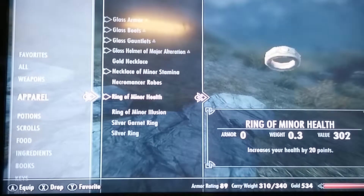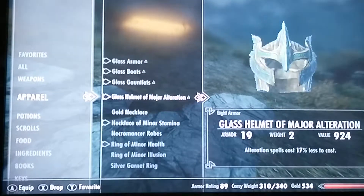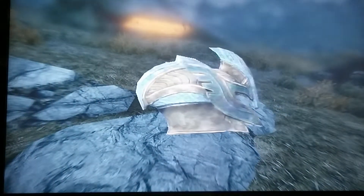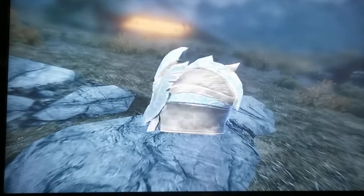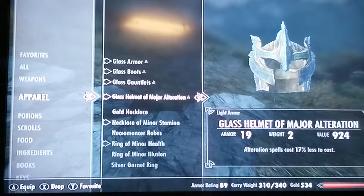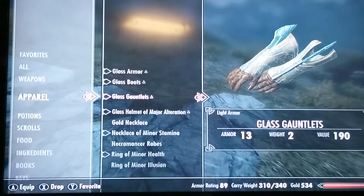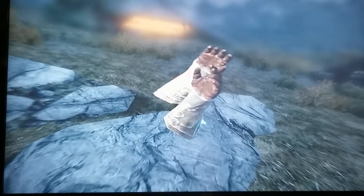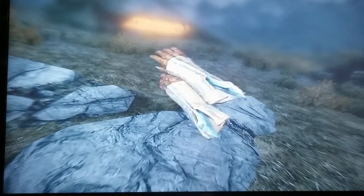Okay, let's go ahead and look at the armor. So we got the glass helmet — well, I have it enchanted, so yeah, this is what it looks like. Alteration spell costs 17% less to cast. Got glass gauntlets. You can see the leather right there.